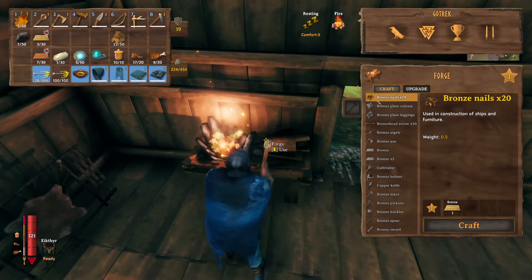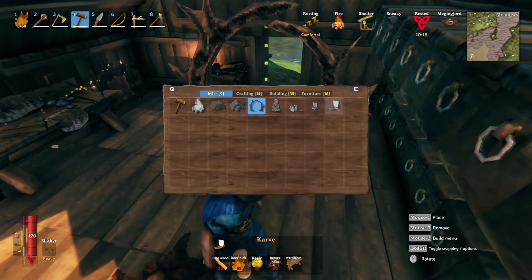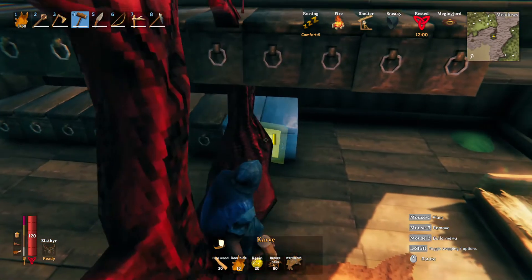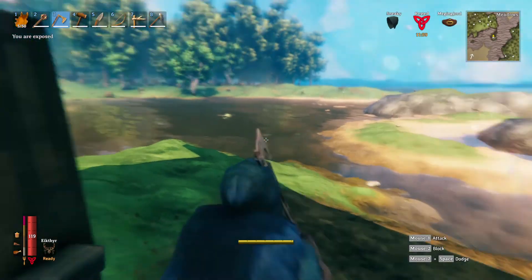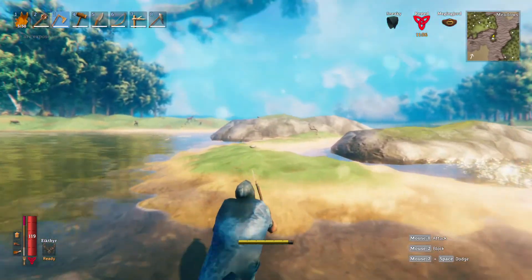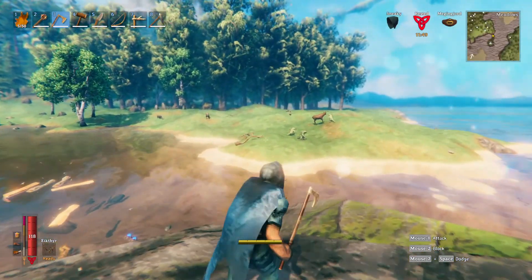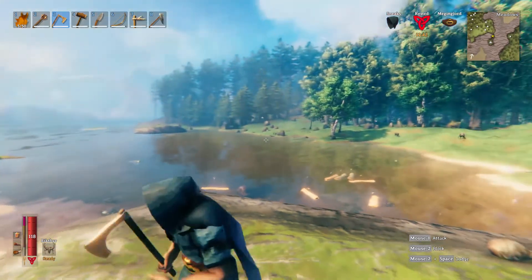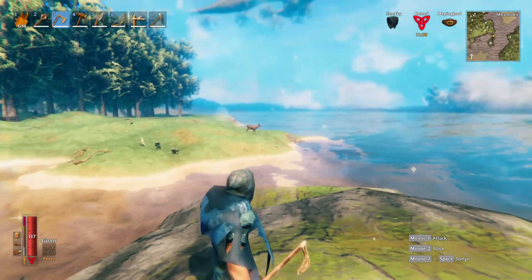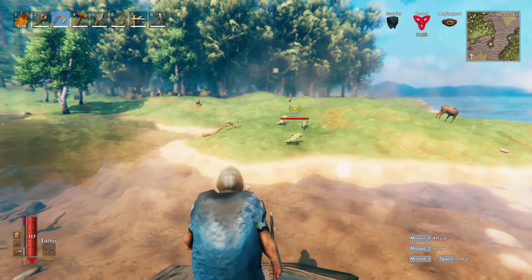We can make two more bronze, which puts us up to three — not enough for anything useful. We could make sixty more nails which would put us up to eighty nails — that's what's required for the boat, so that could be a possibility. But since we have our axe now we can go chop some fine wood, which I think we will do between episodes. We're at about thirty minutes — if you want to see the next episode, like, subscribe, and stick around. I'll have another for you soon. Alright, bye!